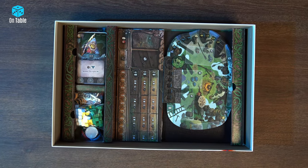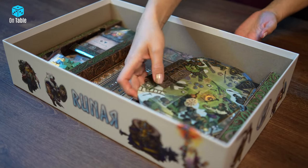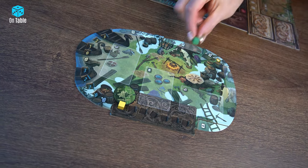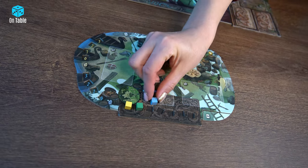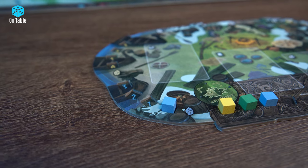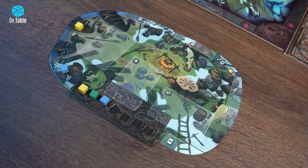Now a few words about the player boards. We will perform character actions by spending colored cubes. When starting the game we choose the starting yellow instinct cube, green agility cube, blue strength cube. There are also white wheeled ones. Each cube is responsible for a different range of actions. Also with the cubes we will mark the levels of the track of blue and yellow shards we will collect on the map.